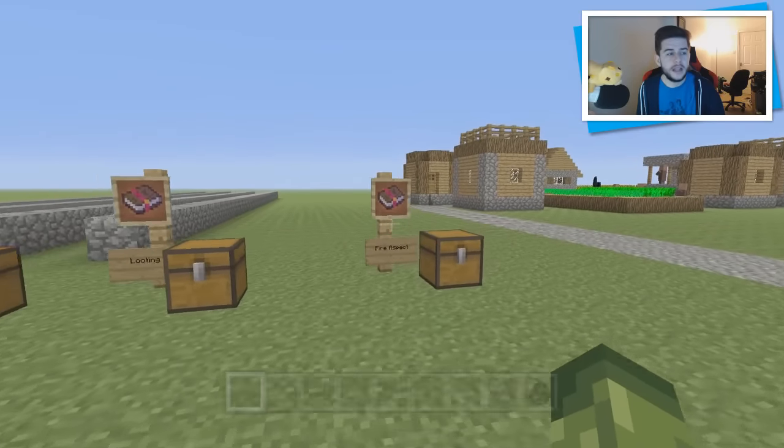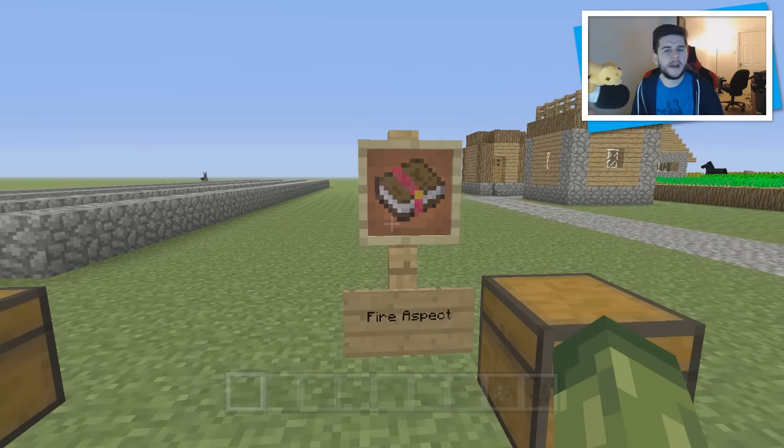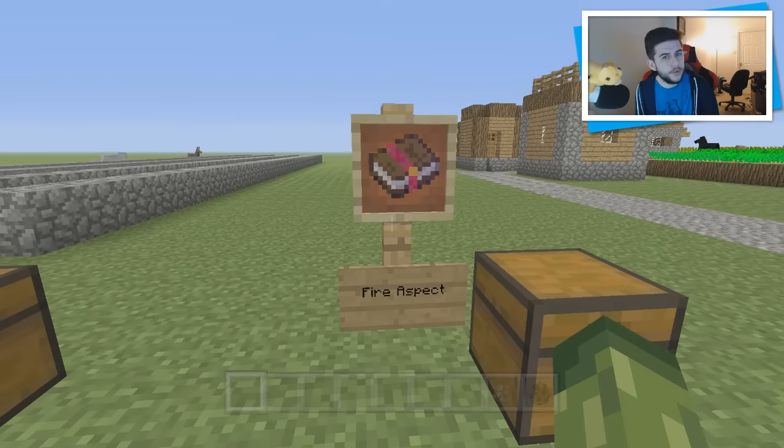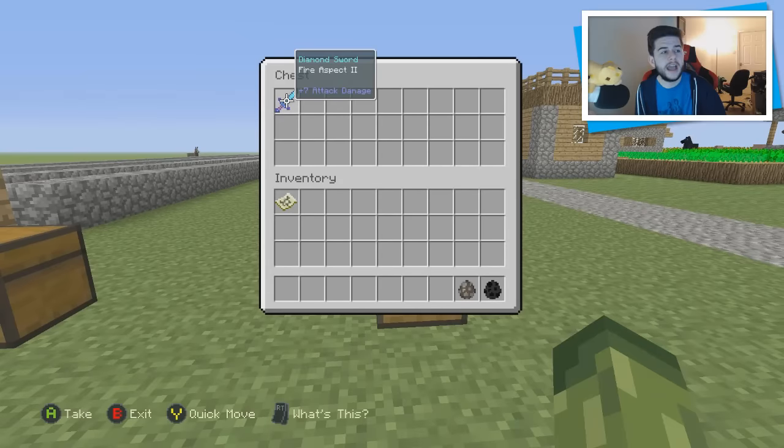Coming in at number 5 for me is Fire Aspect. The reason why I put Fire Aspect at number 5 is because Fire Aspect is a great enchantment, mainly for food though. It does have its downside — for example, say if you had a looting sword with sharpness but also had Fire Aspect, it's not really going to be useful for attacking Endermen. Fire Aspect will not work because Endermen will disappear since they're on fire — they don't like fire and they don't like water.